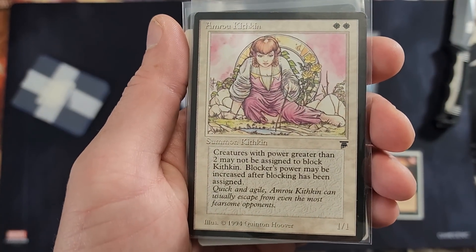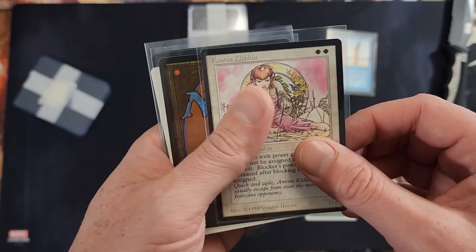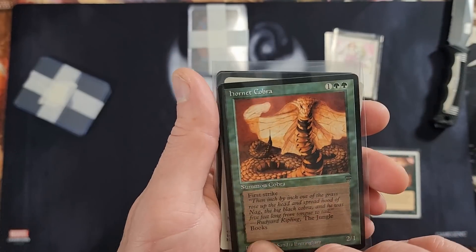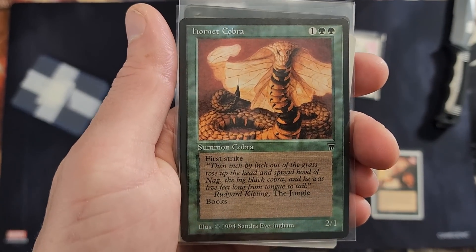Kithkin from Legends — pretty phenomenal, we'll take it. Nice little Kithkin. Clone was our rare, if I'm not mistaken. Hornet Cobra from Legends as well, with the old First Strike. Pretty cool.